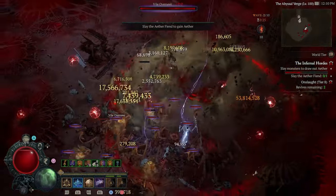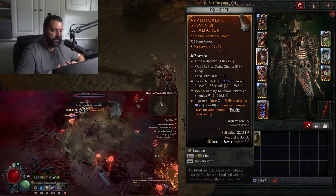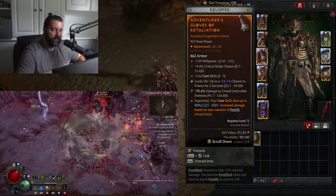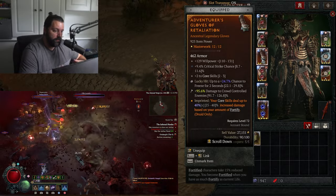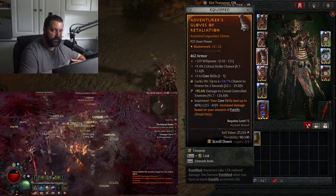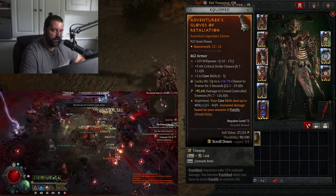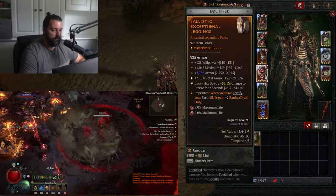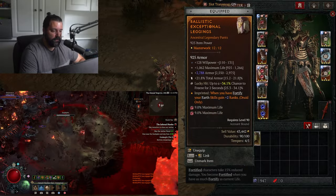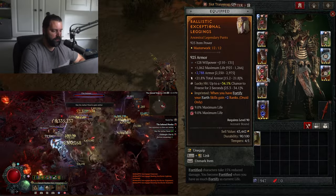Some of the aspects have also changed, so we're going to cover the legendary aspects. You're going to run Aspect of Retaliation — your core skills deal additional damage based on the amount of Fortify you have. I was initially worried about maintaining Fortify for this aspect to be worthwhile; however, it's proven that you can essentially maintain your Fortify for the vast majority of the time and get a significant damage boost from it. Ballistic Aspect is still run in the pants slot — when you have Fortify, your Earth skills get two additional ranks. Again, this boosts your damage, and this aspect was unchanged.